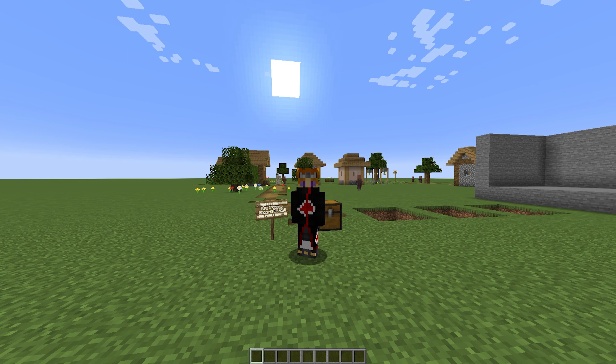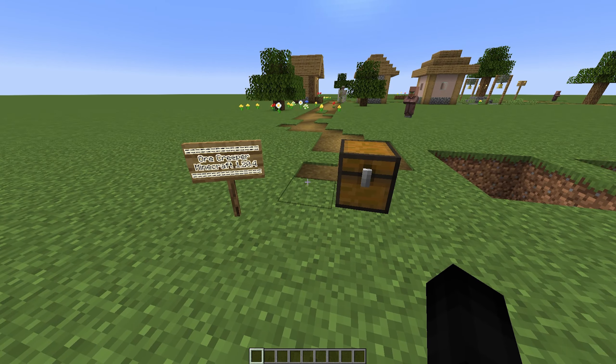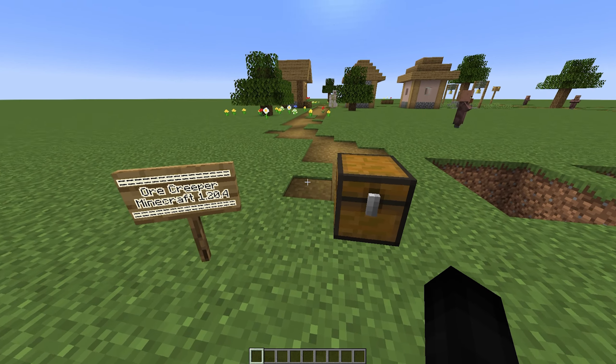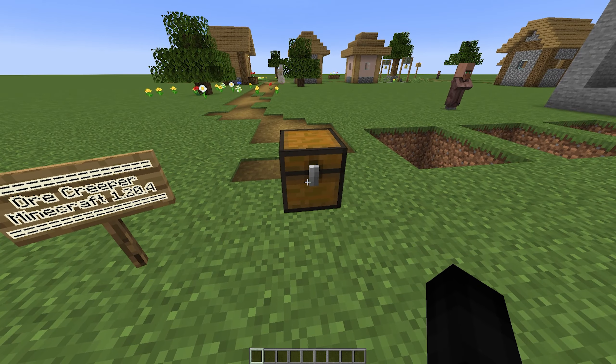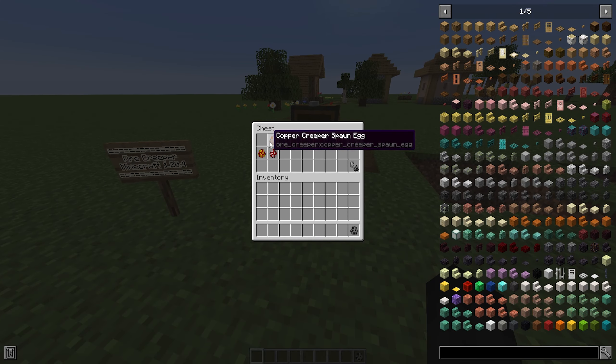If you guys have been enjoying the mod showcases on the channel, consider leaving a like and subscribing if you're new. Now, naturally in your world you will be able to find a type of creeper that generates near ore generation or just underground in general. There's one for every type of vanilla ore: the coal creeper, copper creeper, diamond creeper, emerald creeper, gold creeper, iron creeper, lapis creeper, redstone creeper, and two for the Nether — the nether gold creeper and nether quartz creeper.